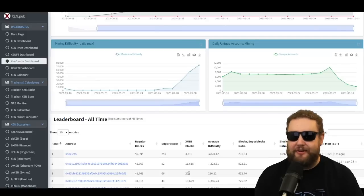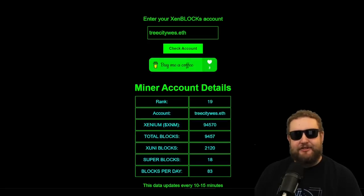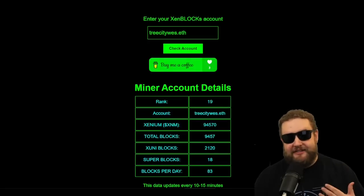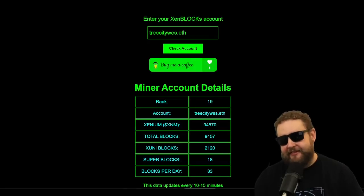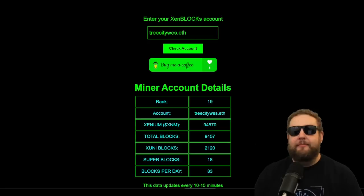The hope is that eventually we'll have an immutable ledger where we'll be able to transfer our super blocks, Zuni blocks, and ZenBlocks between each other — maybe bridge to Ethereum and have a whole ecosystem, a tradable ecosystem built on the proof of work that is ZenBlocks. I also have a site of my own that I built in the last two weeks. I never thought I'd be learning Python, HTML, and JavaScript, but here we are.